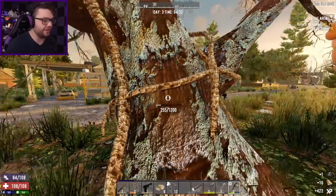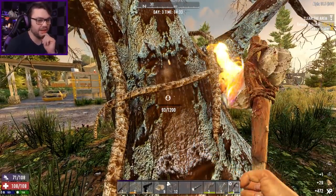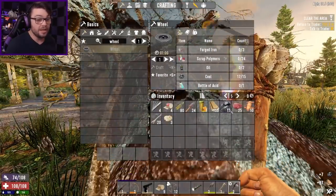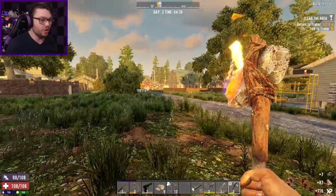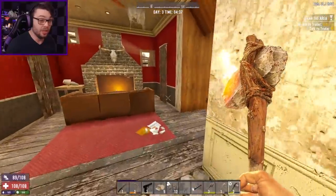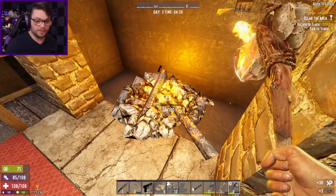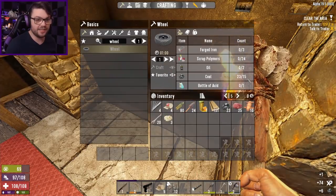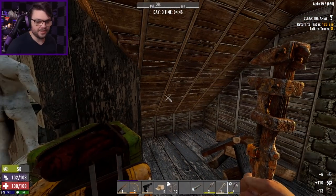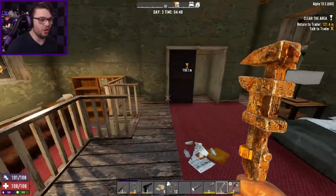How much coal do I actually get out of this thing? I didn't check that before I did it. There's also the fireplace inside that'll give me some coal as well. 17 — that's enough for one. Let's go break down our fireplace inside as well. It was lovely for ambience, but I need the coal. It gives me lots too — another six. I think another seven and we're right as rain. There's another six out of the fireplace, I just need one more coal.